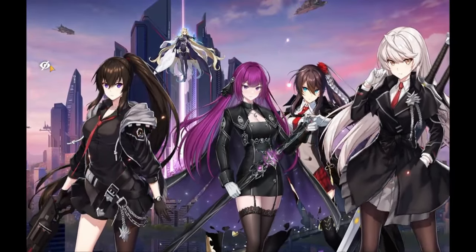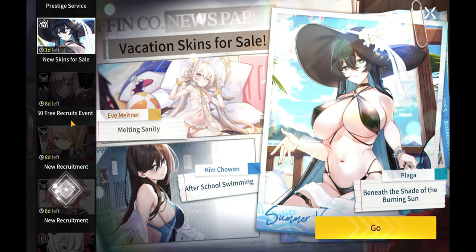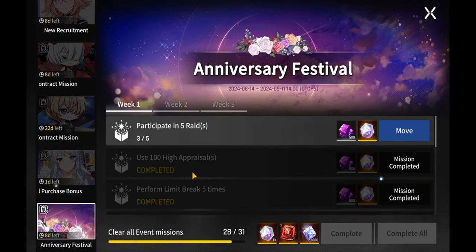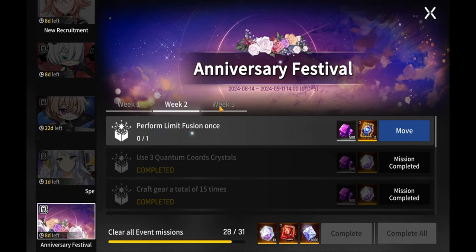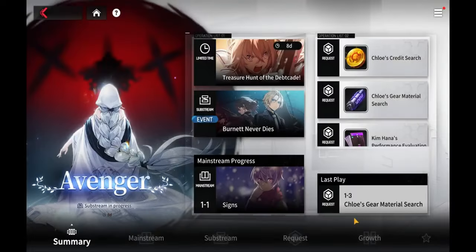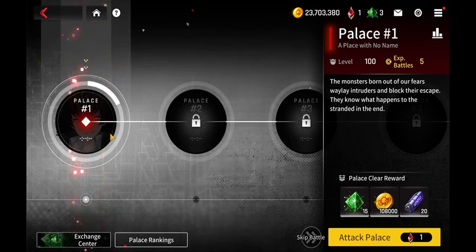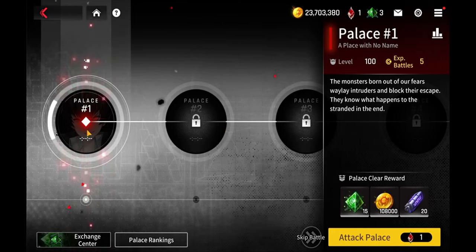Okay guys, I switched over to the third account — the Sun Bros. I wanted to show you a little progress update on this account in terms of the anniversary event. As you can see, I've got like three tasks left. I just have to do a limit fusion, which is super easy. This is my progress for the shadow fragments — I do have to spend a little bit more to complete this. I managed to beat at least the first part, so for a set amount of days I have to show up here and keep beating the first stage a few more days each time to complete it.